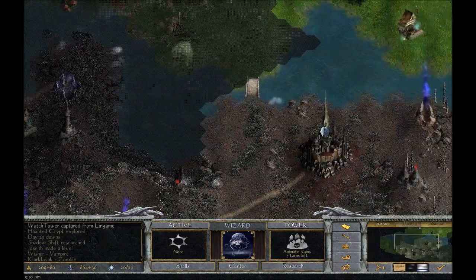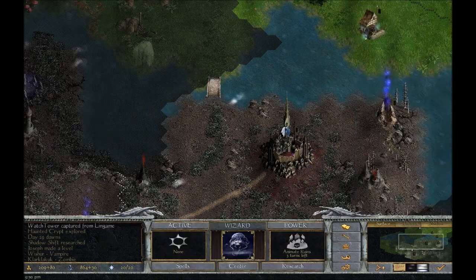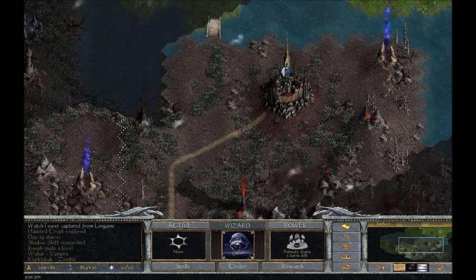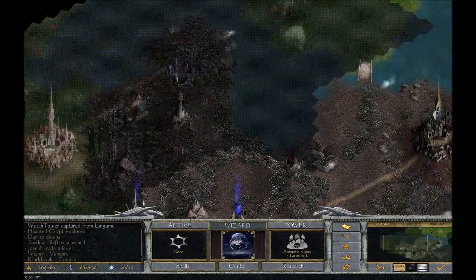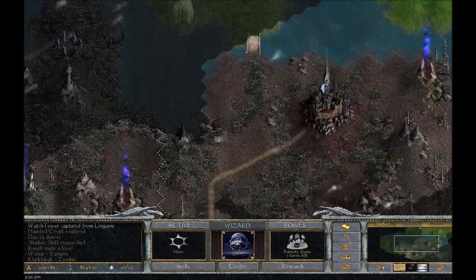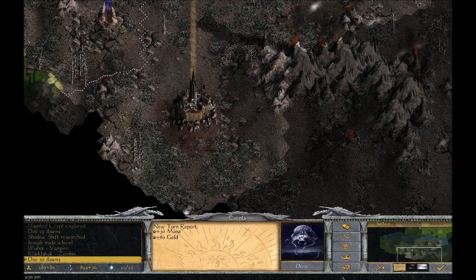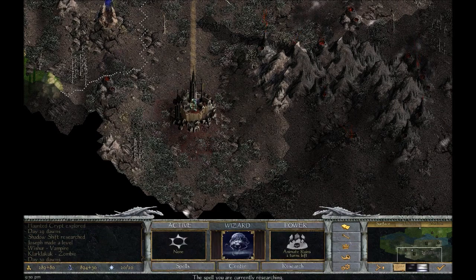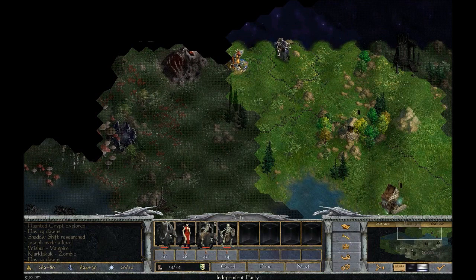If my enemy were to attack him right here at his capital, probably the same result. But we're currently not in a position to do this yet. Day 30 already — we're really not having a very good start. This is unfortunate.